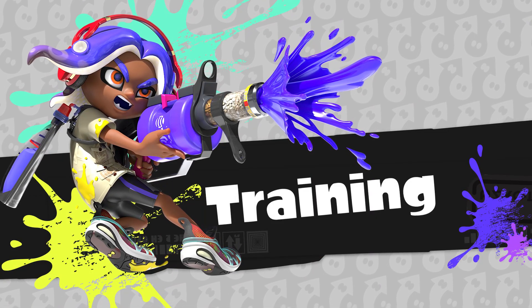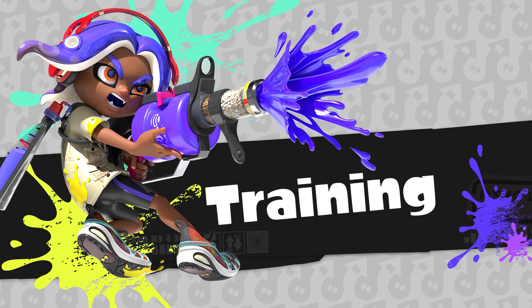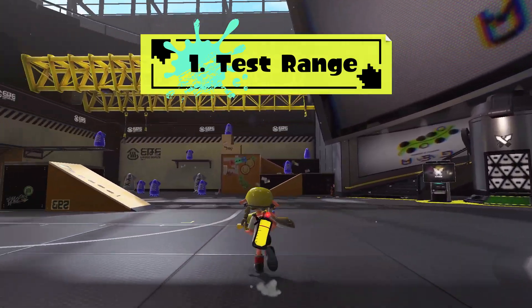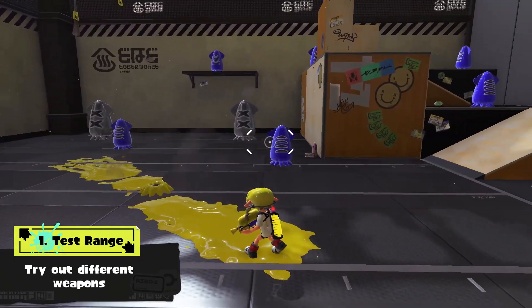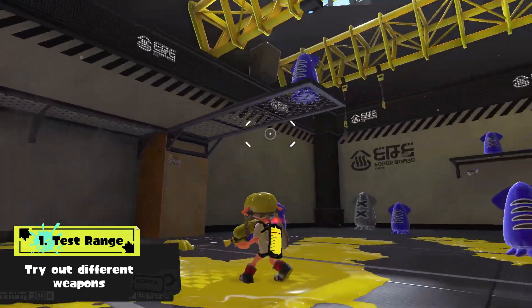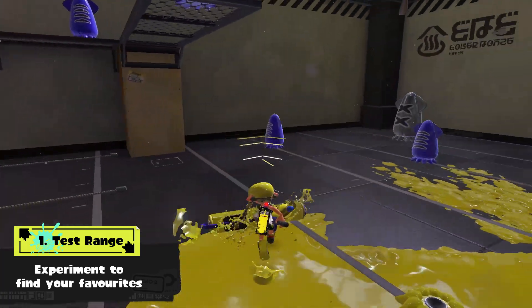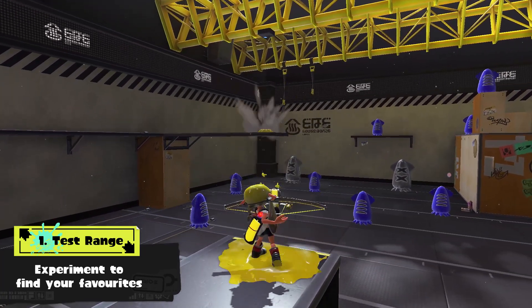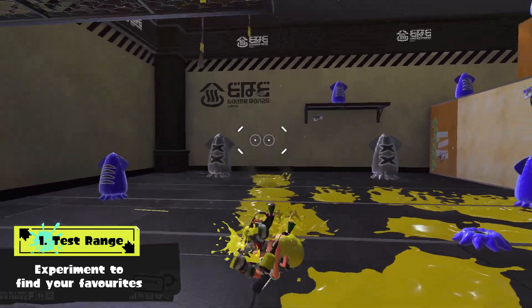While this ink-troduction will help get you started, there's a bunch of in-game stuff you can do that'll really set you up for success! For some extra practice, check out these 3 modes. First, the test range — try out weapons between battles and practice aiming at squid-shaped balloons. You can change out your main weapon here any time, so swap as you see fit and find your faves!